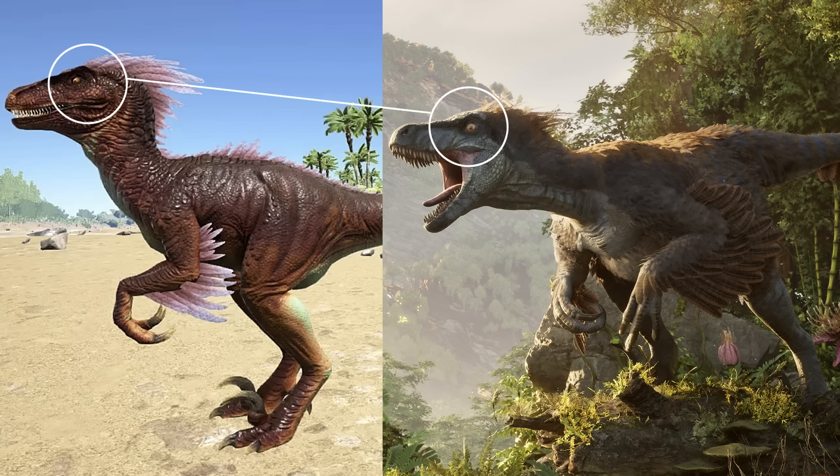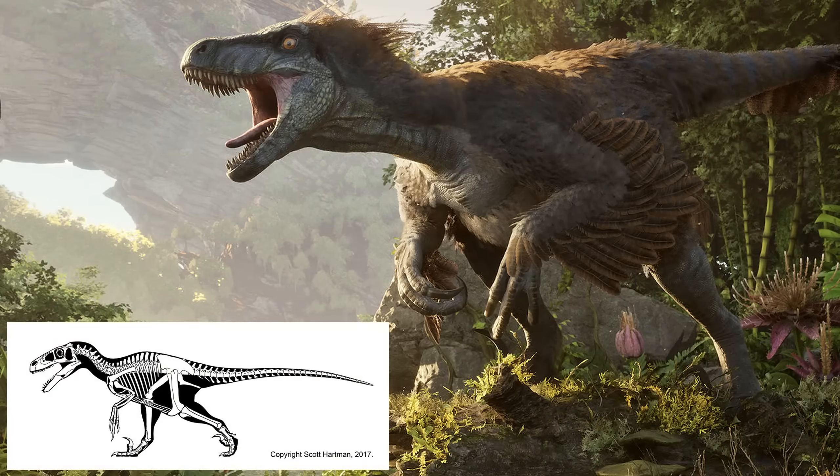If we look at the eye, you can see it's much larger in the ARK 2 Utah Raptor. The pupil position has also changed, which gives it a much more primal and vicious look — more realistic but also much more intimidating. Comparing it to the Scott Hartman skeletal, it's pretty similar. You can see what I mean about the neck shape too — the ARK 1 version would have had more of a right angle, whereas we've got this much more gradual snake-like shape on the skeletal and the ARK 2 Utah Raptor.